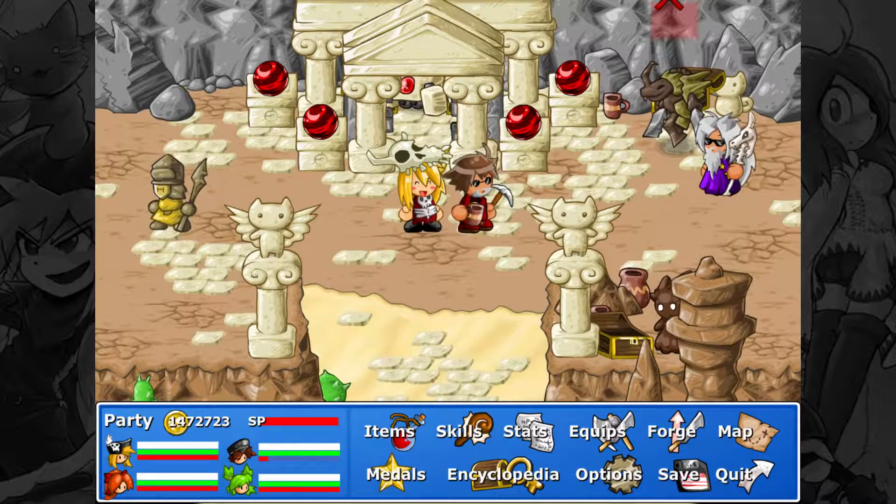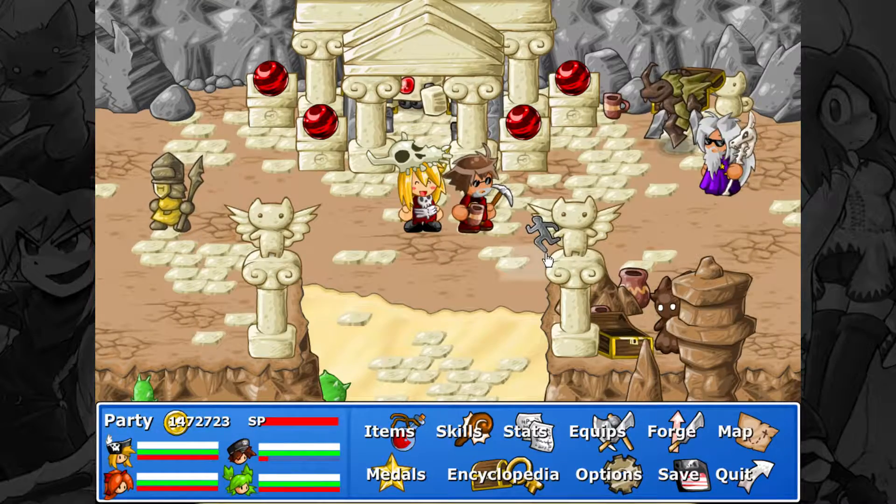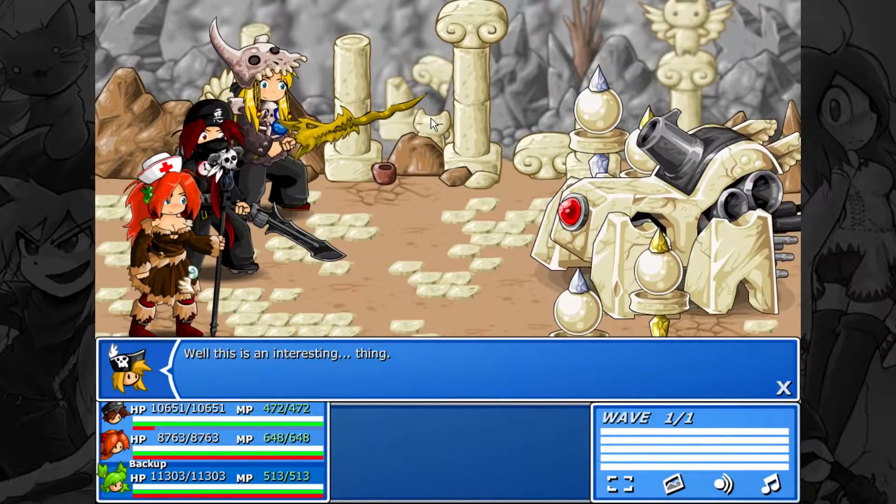Hey guys, Jman37x here bringing you episode 53 of Let's Play Epic Battle Fantasy IV. In the last episode, what did we do actually? We explored some of these screens back here, we opened up a shortcut back to the Goldenberg Resort. We opened up this room here, so in this episode we're gonna face this very familiar boss from Epic Battle Fantasy III.